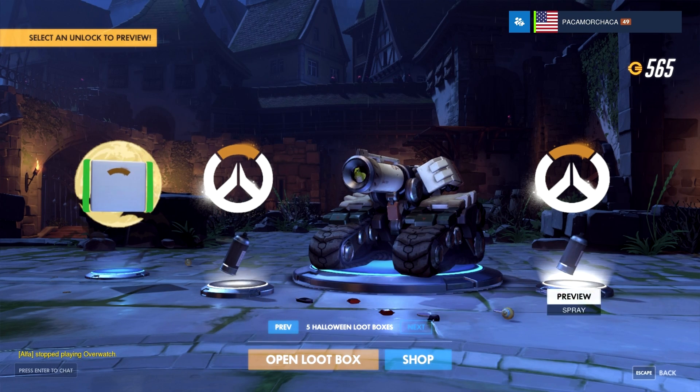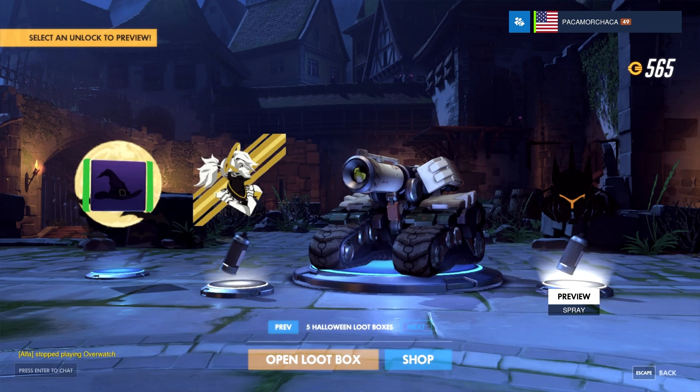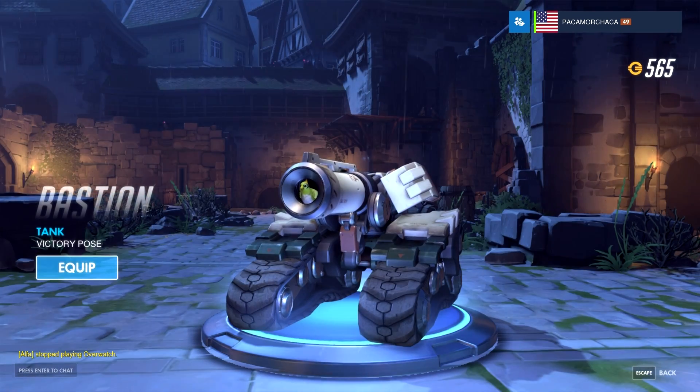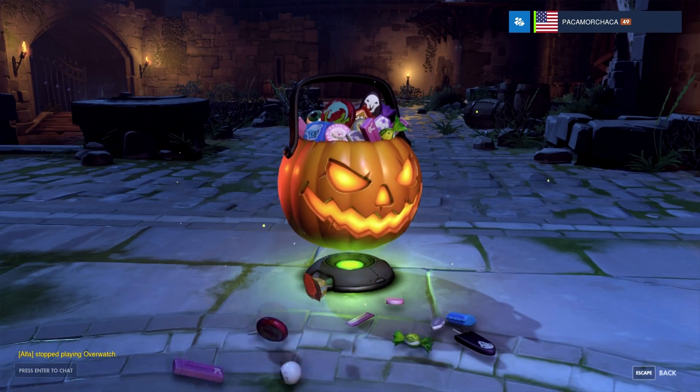I think these just need to load — there we go. Mercy, Mercy witch hat icon. Rain heart spray. I like this Bastion victory pose though, I'm gonna equip that one. Five more.